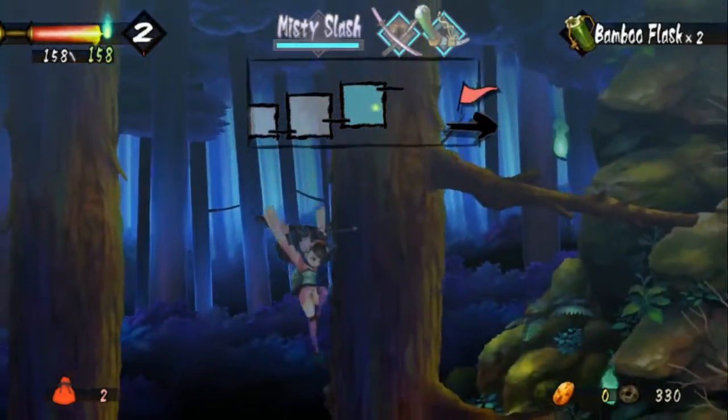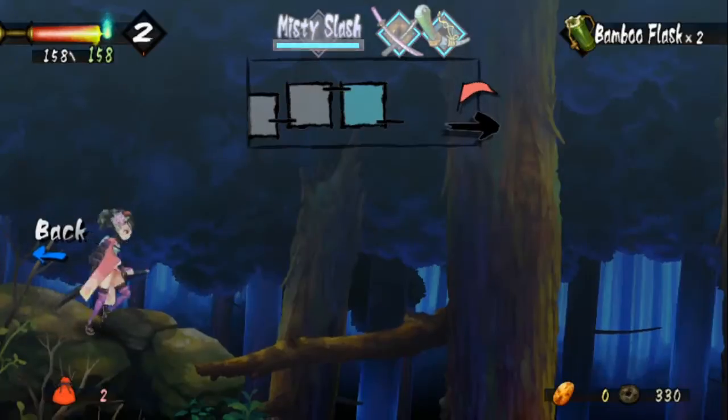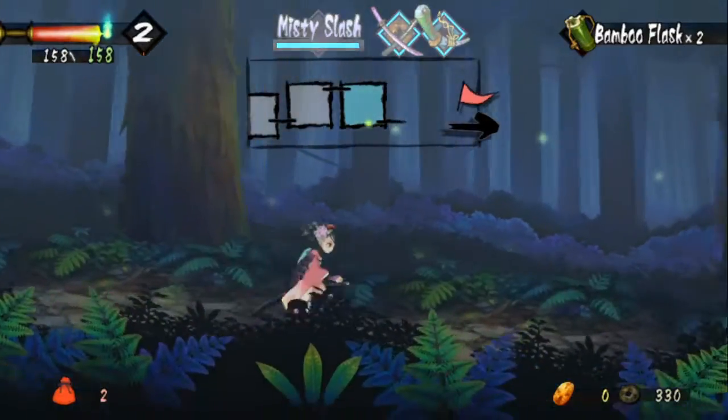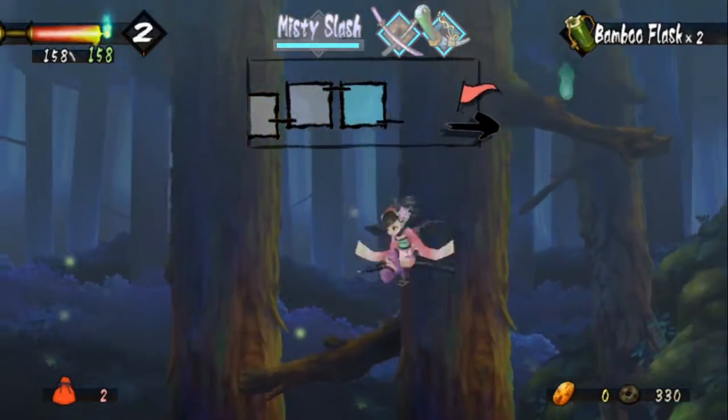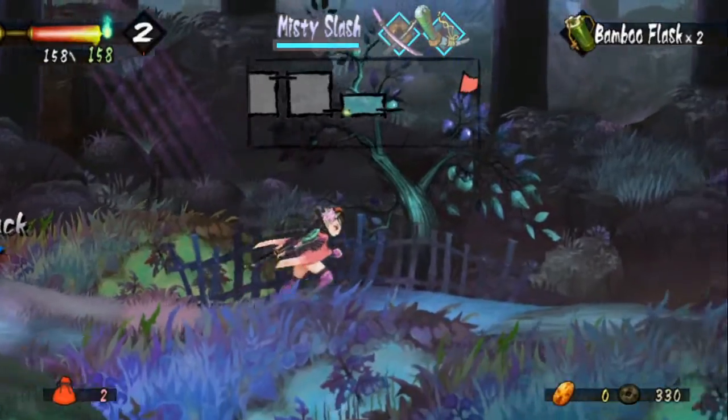Ninjas are basically weak fodder for us. Also, if you saw a moment ago, we got a Big Po's soul — that is basically ten souls in one, really good to get, and it instantly charges your item crash. I call it item crash, but it's basically the stereotypical quickdraw slash from most kung fu movies.